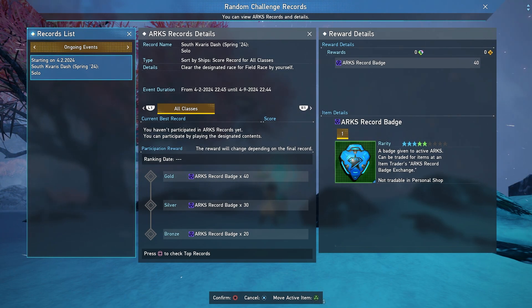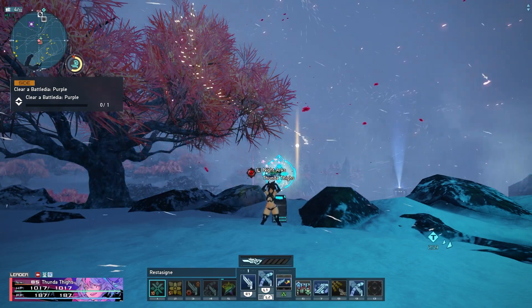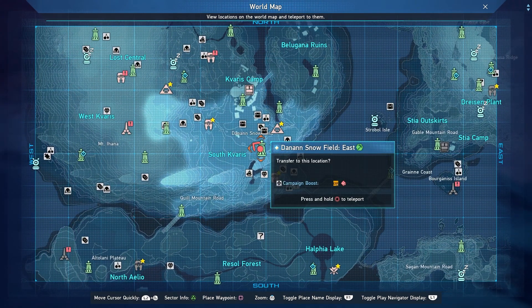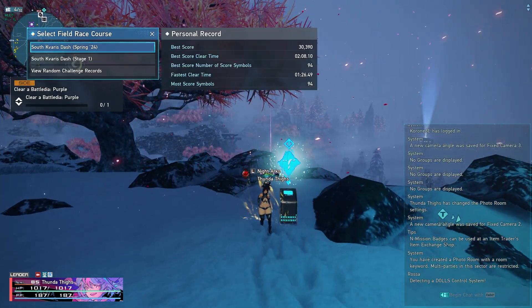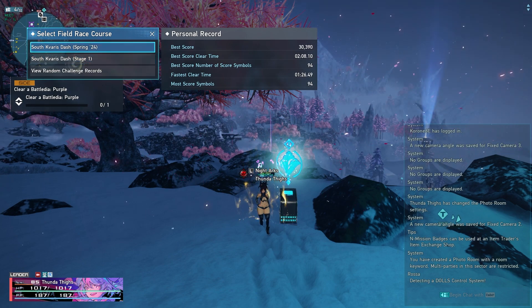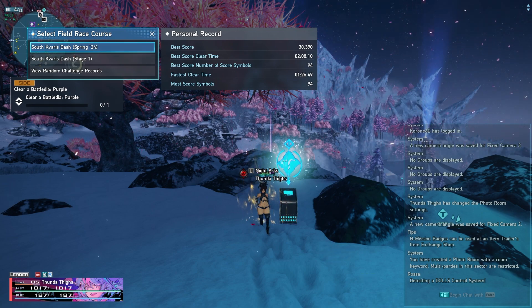This one is actually a little bit of a special event. You can find it over in South Cabars, down by the Ryuka — the Dan and Snow Field East Ryuka. When you come to the terminal to start up the field race, you'll see a couple of different options, and you want to make sure you choose the Spring 24. This is a limited time spring event they added in. I'm not sure if it's permanently limited time or might stay around, but it's a little different than the normal one.